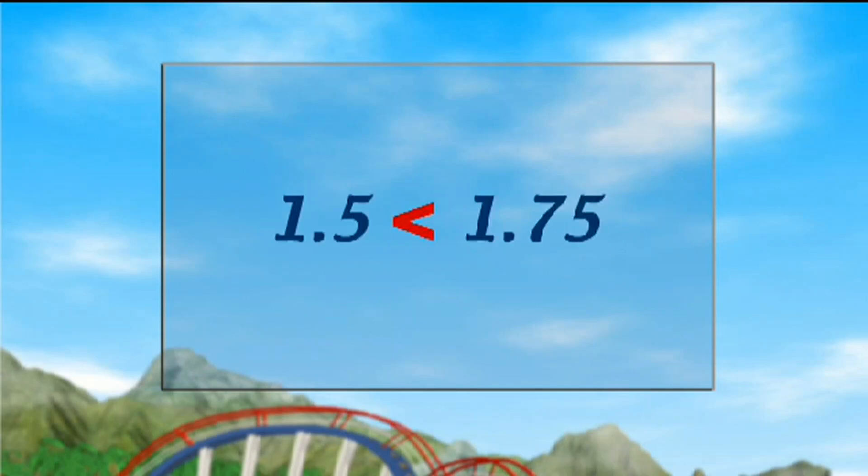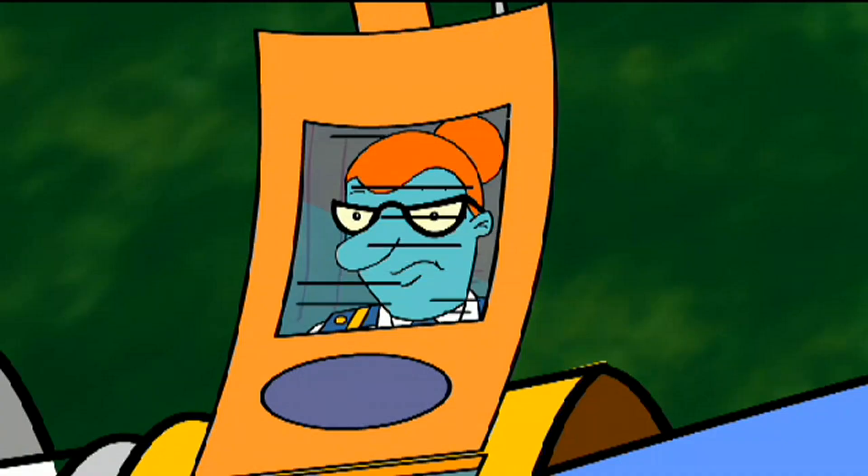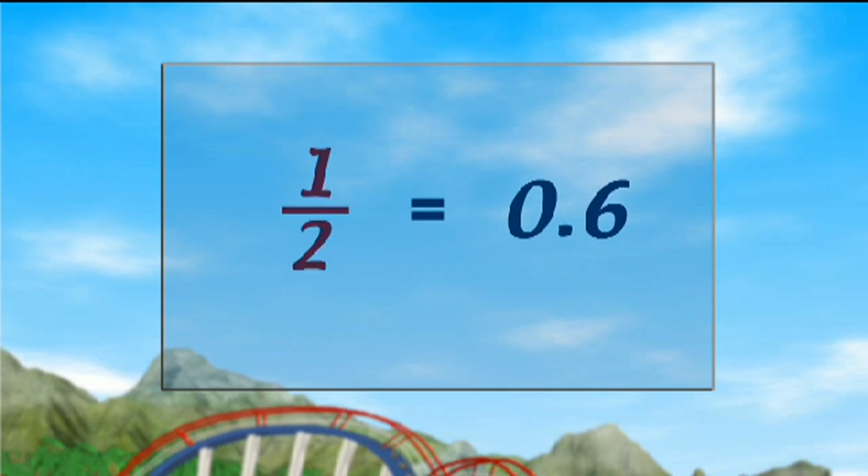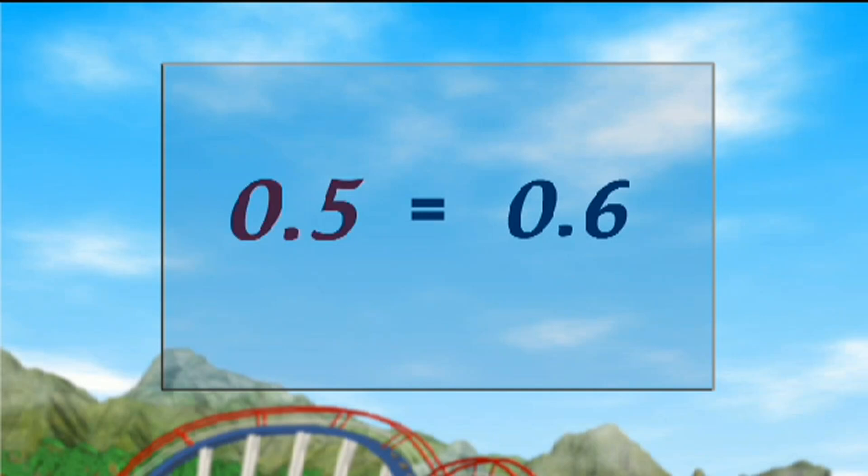Here, the arrow points to 1.5, so that's the smaller number. Decimals are easier to compare than fractions. When one of the numbers is a fraction, change it to a decimal to help you compare. One half changed to a decimal is .5. Now it's clearer to see that .5 is less than .6, so the sign needed here should point to the lowest number.